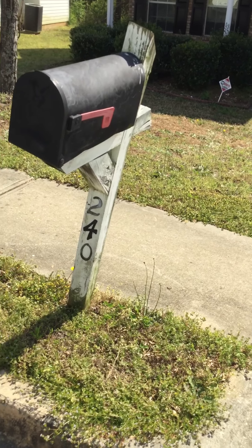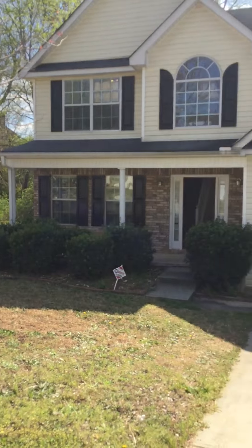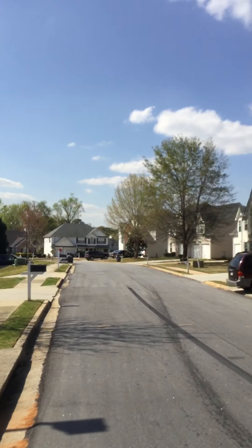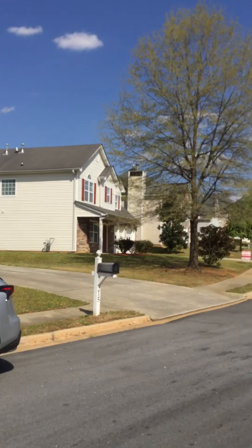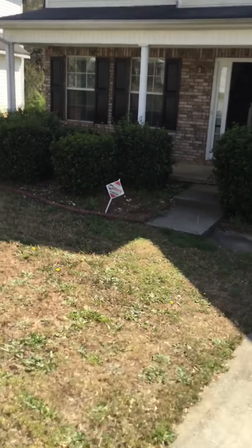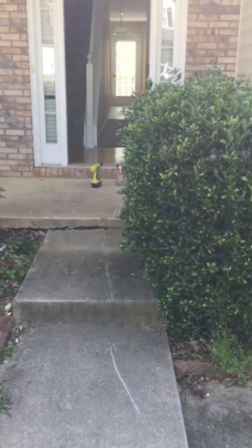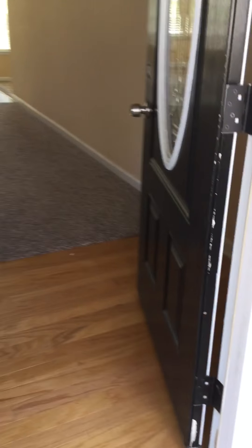Alright, this is 240 Dairyland. Needs to have the mailbox painted and reset. Here's the neighborhood — several rental houses here, plenty of street parking. Let's go in the front door. Needs to have some landscaping, bushes cut, pine straw. The front door needs paint.